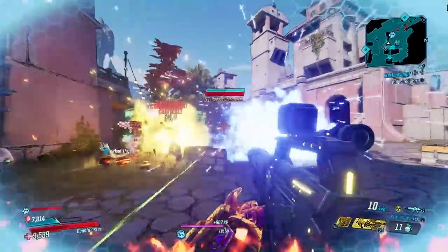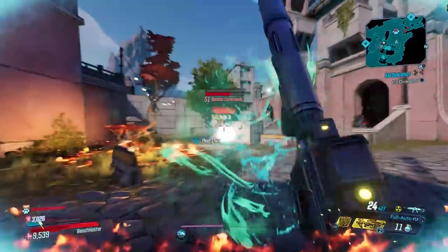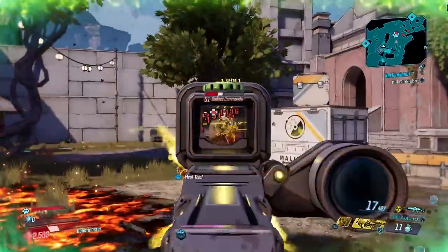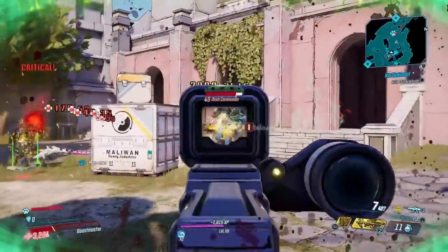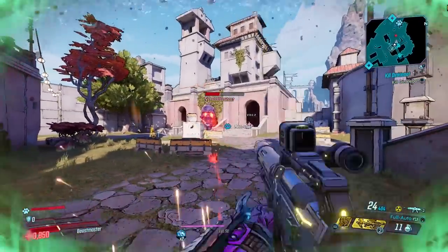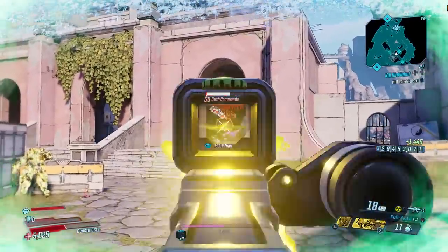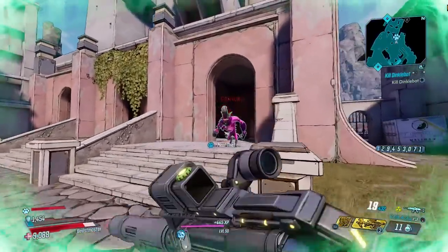I really want to farm up some anointed versions. That would give it what it's missing — I'll throw another element on it, or just extra damage with like the Rax one, or like an Amara. There's a lot of anointments.